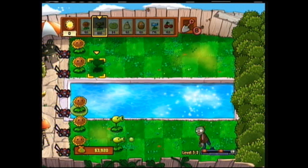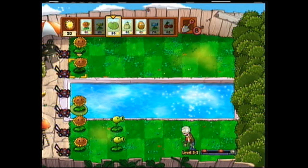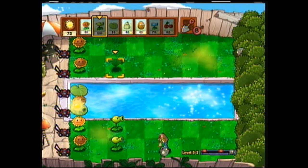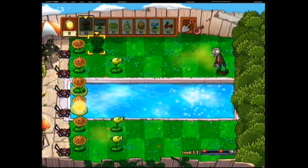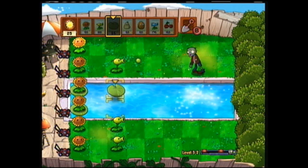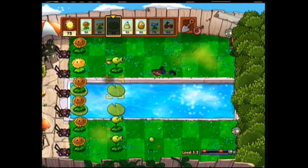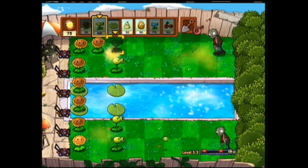The more I play this, the more I find myself thinking: am I going to make all the same mistakes? Well, I got the first row of sunflowers down at least. I'm starting to get defense up here rather than getting the next set of sunflowers, because sunflowers on the pool actually cost 75 instead of just 50 — and early on that extra 25 makes all the difference.